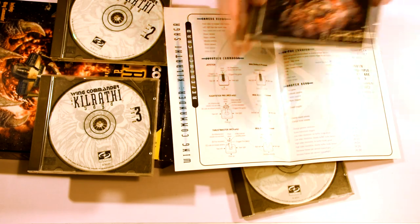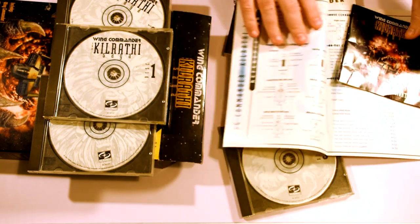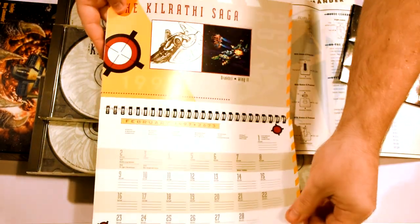The first jewel case also contained a small booklet that gave you the basics of how to get going. On top of that there was also a calendar for 1997 or 2673, so it's set in over 650 years' time.